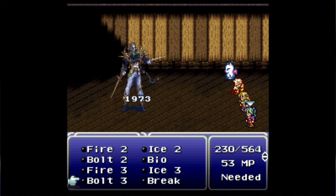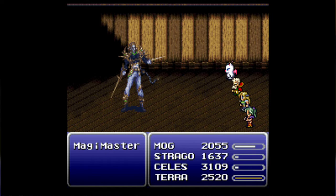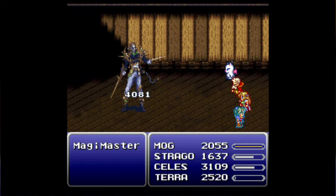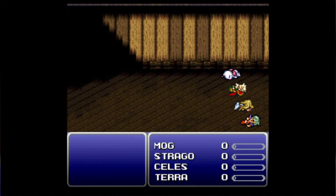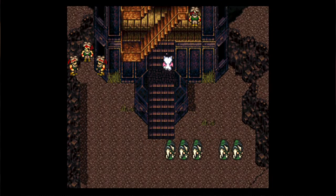Be forewarned — when you get him to the very end, when he is completely out of health, he will cast Ultima. This is why I'd recommend having Palidor. Oh no — I messed up, I messed up! I was so worried that was going to happen and it happened. I have to re-scale the whole tower.